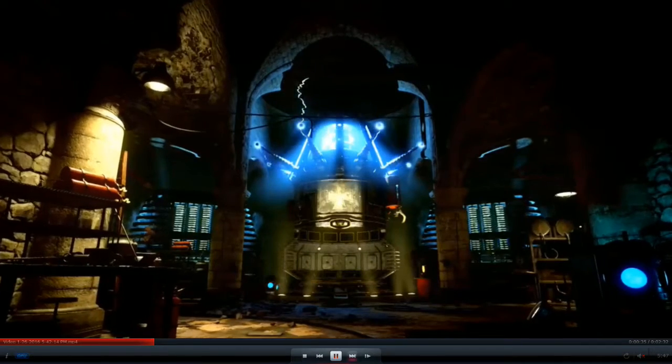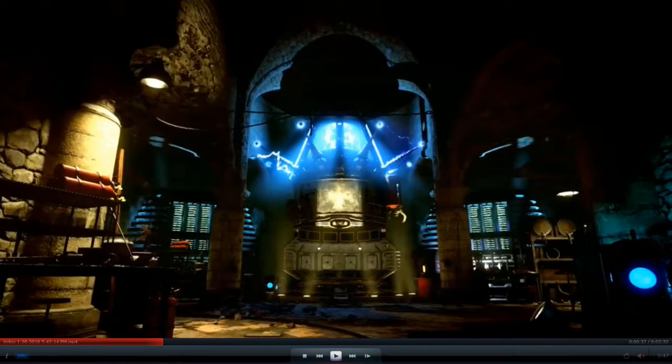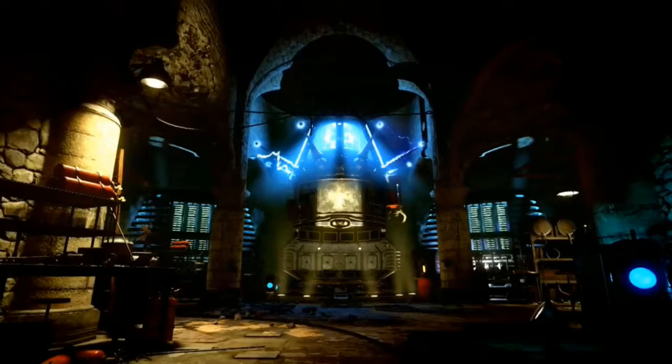So we have the teleporter, which it appears is powered by Element 115. Those two orange things right next to the power switch — I think those might be part of it. That would be the thing that you pull down, which would actually be really cool.